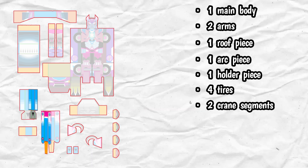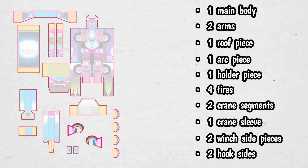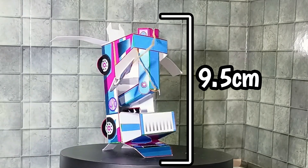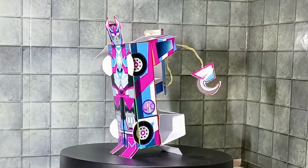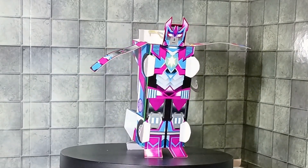He also has two segments for his crane, one crane sleeve, two winch tight pieces, and two hook sides. And this is what Kaladkat looks like assembled. He stands at about 9.5 centimeters from the top of his head to his robot feet. This boy is hot-hot neon.